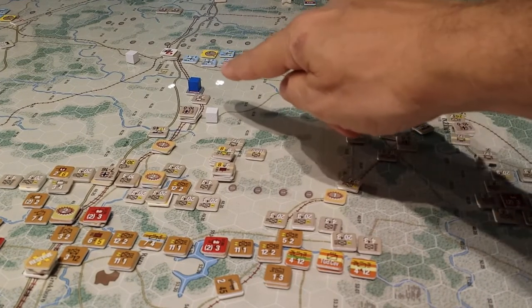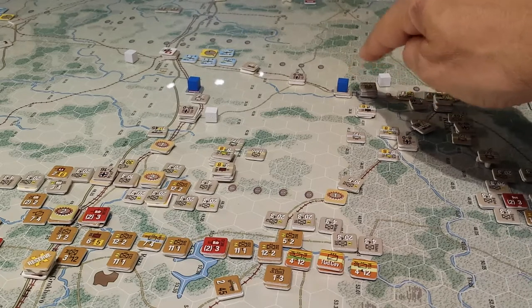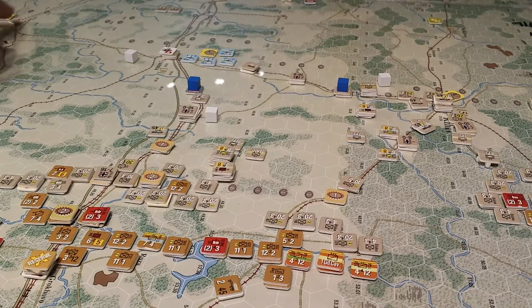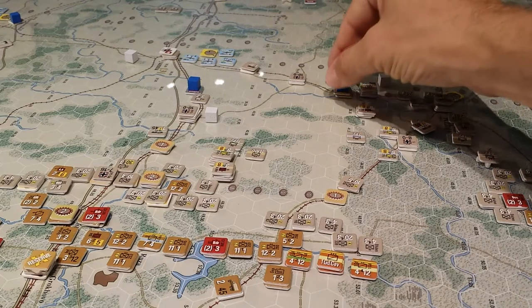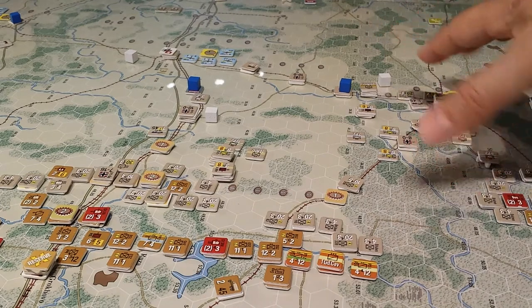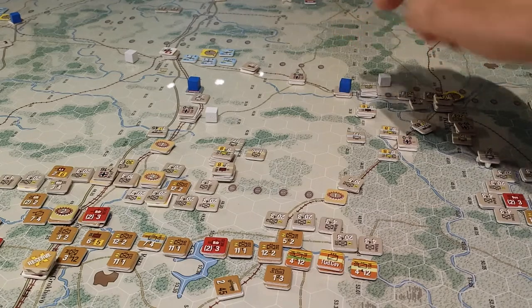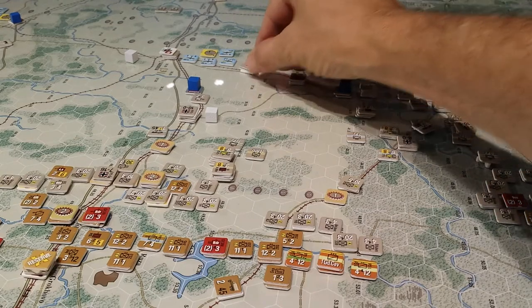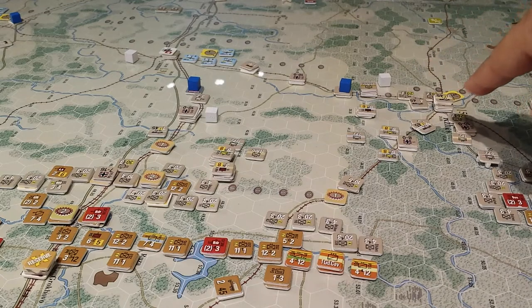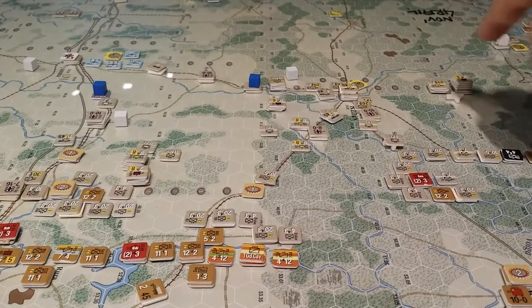These blue cubes represent either a logistics point that is the end of a rail line — a rail head — or they represent an extender, and that helps me just keep track of things going on here. Up until last turn, I had five wagons over here transporting — very slowly — supplies over to the forces in and around Rzhev.